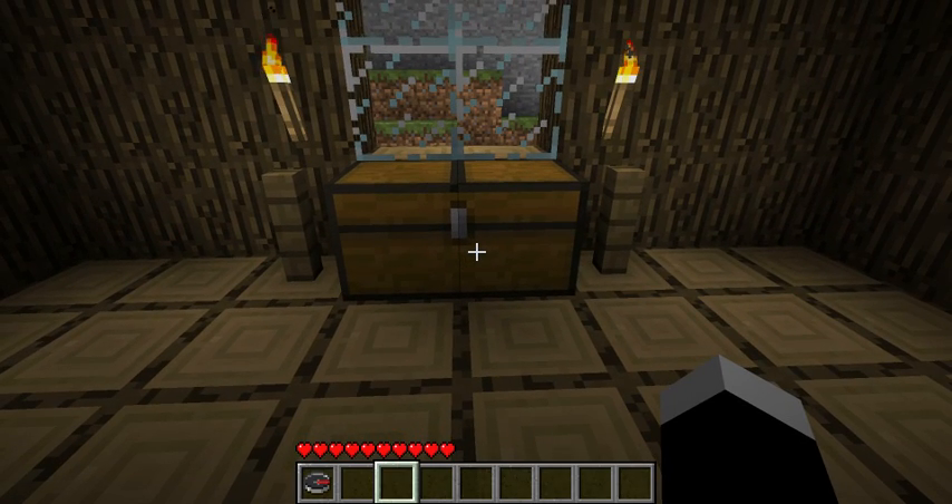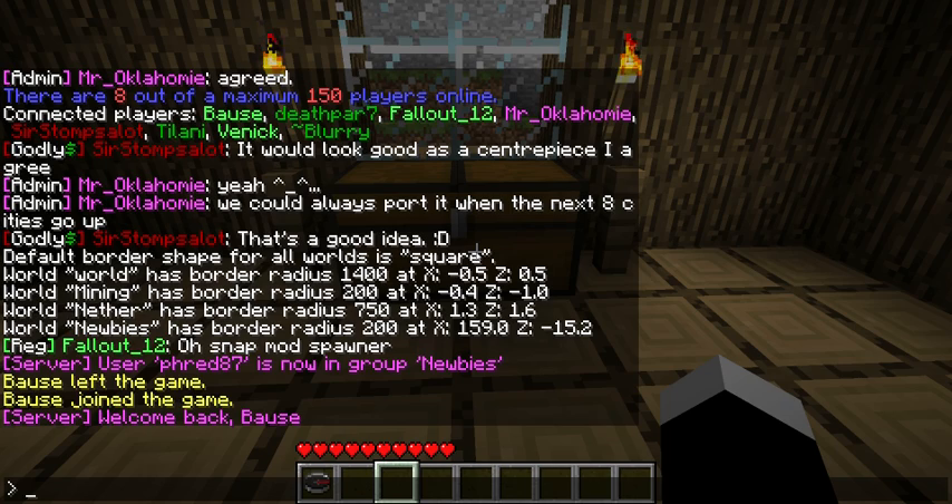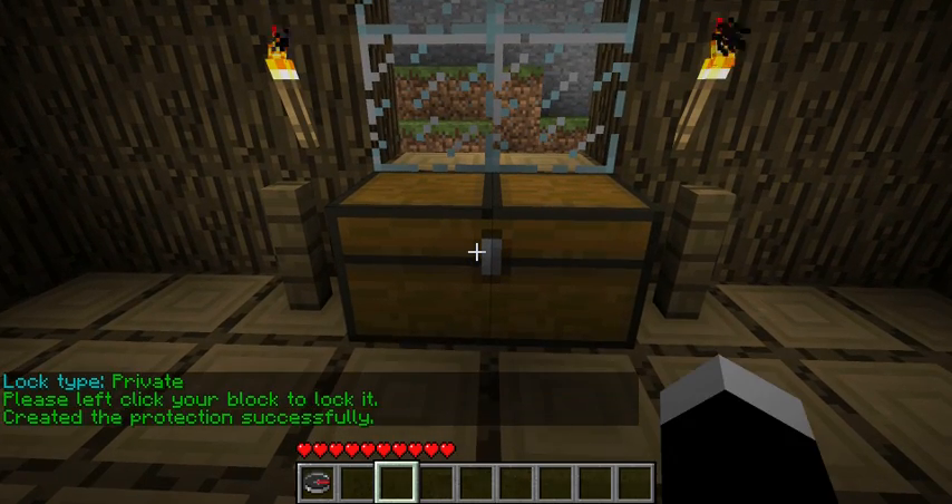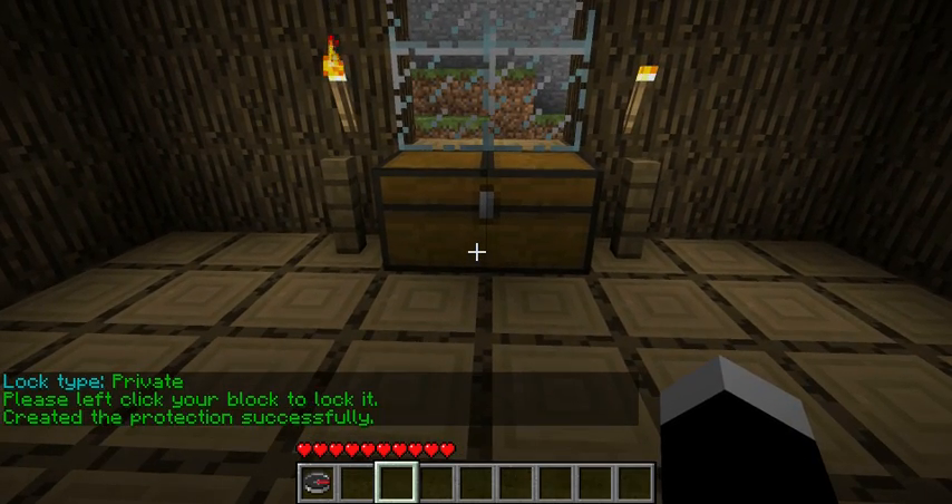Alright, let's go ahead and get started. I'm going to first start by creating a private chest by using the cprivate command. After I type the command in, I just click on the chest and it makes the protection. No other person can open this chest, destroy it, or anything.